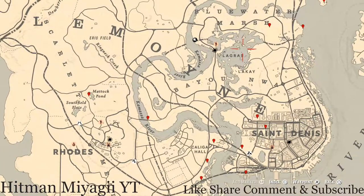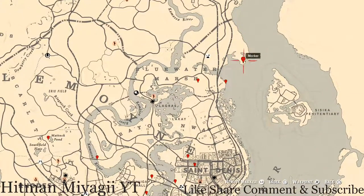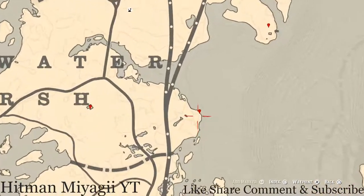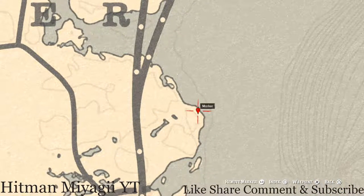Starting with the one that's up the most, right here at this location you guys will get a family heirloom. This is a dig spot — you don't need your metal detector, you just need your shovel. Come to this location with your shovel and you will dig up a metal hairpin.